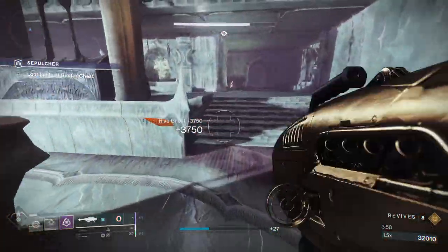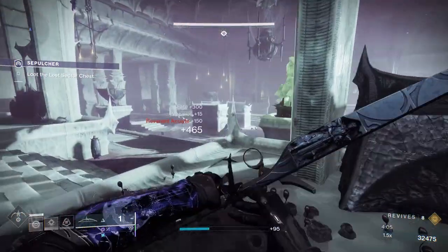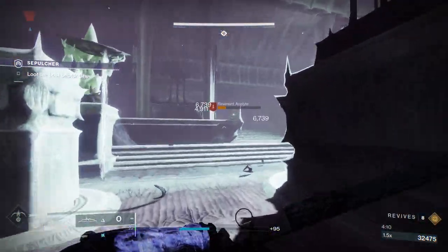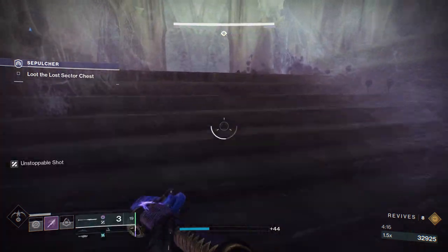You're just going to want to clear all the adds and then the next door will open. This is the most difficult part of the Lost Sector. The most important thing is taking care of that Barrier Champion in that hallway — you don't want to let them enter this room. If you do, this becomes so much more difficult than it needs to be.